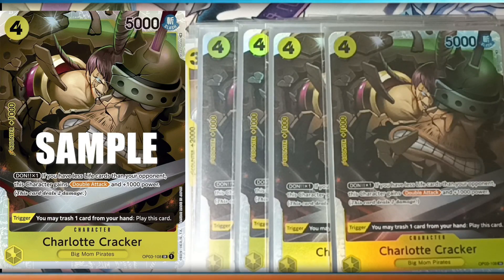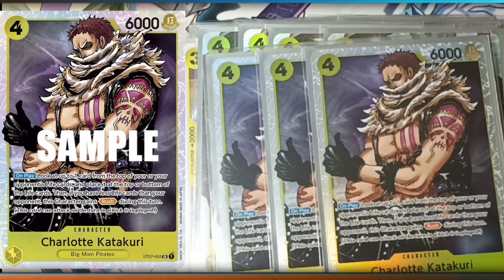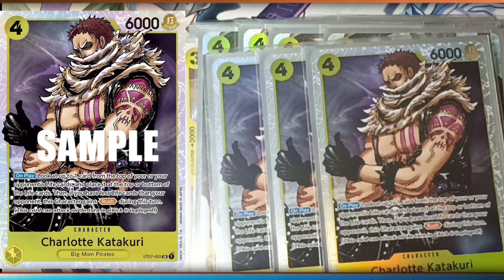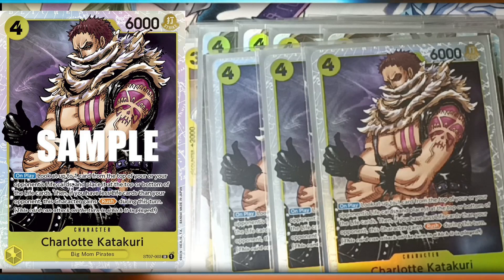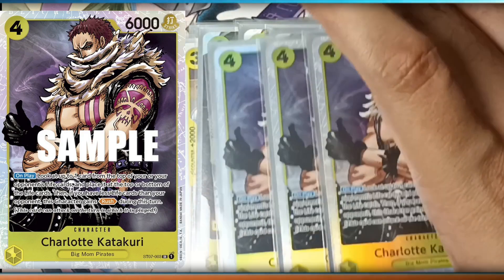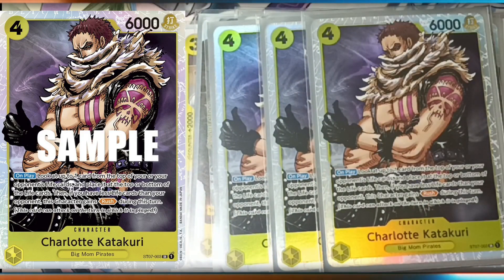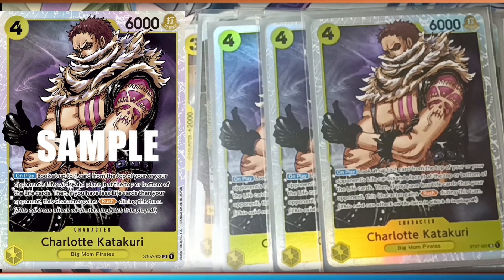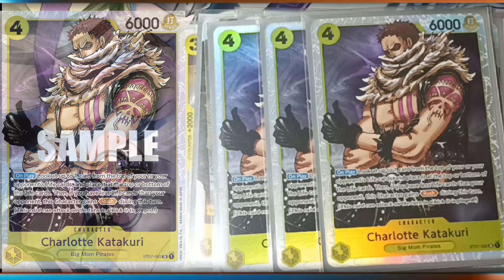Now the next card — I probably should bump to four. It's a three-of in the rush category, really good card, no counter, but on play: look at one card from the top of you or your opponent's life cards and place it on top or bottom. Then if you have less life than your opponent — trying to keep Yamato at two or less life so she's active — he gains rush. Really good card. I recommend bumping it to four, but three works just as well.